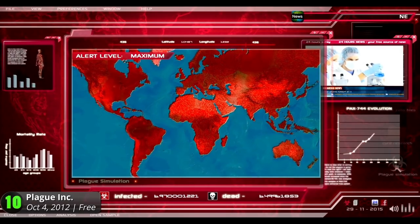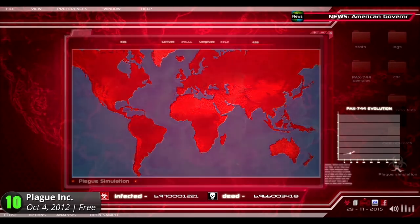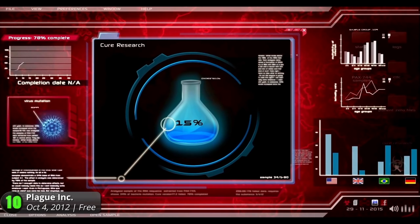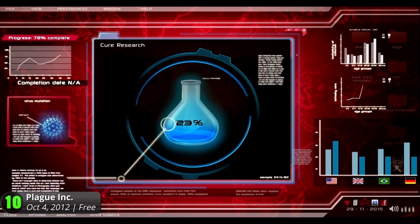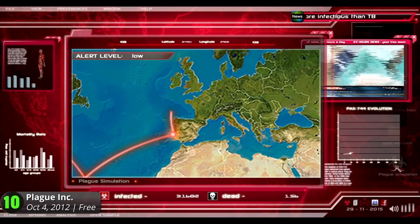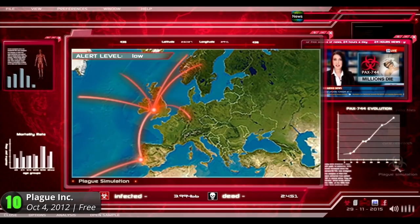Plague Inc. is a very interesting simulation game for casual players. The main goal is to create a pandemic that could wipe out the entire human race. Do it fast or the whole world tries to stop it and create a cure. To avert human survival, players can upgrade and enhance the lethality, transmission, and severity of the created plague.